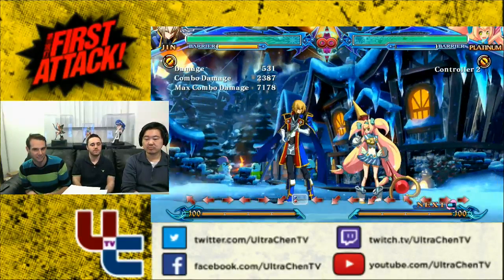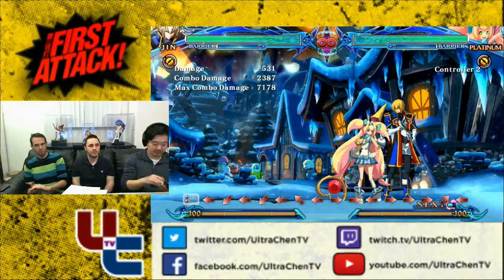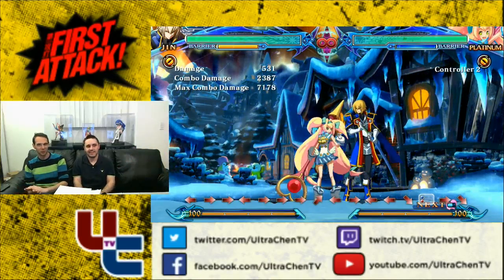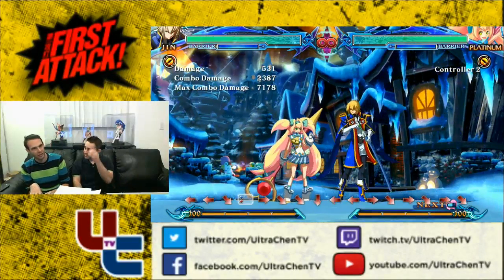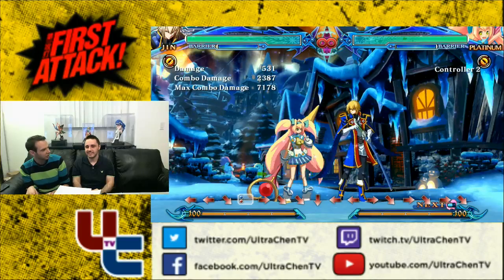Astral, aka instant kill, only works when they have about a quarter of their life left — basically when they're in the red. Every health bar goes from green to yellow to red. Once you get to that stage, your character will start to flash — you'll see the character icon flashing. Once that happens you can perform your instant kill. Some characters can combo into it; others cannot. For example, Noel's is a counter, Hakumen's is a counter.